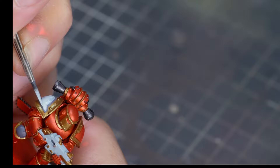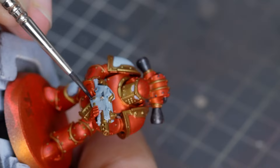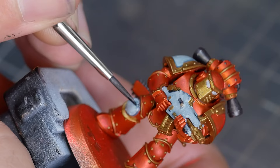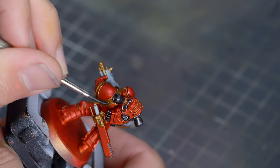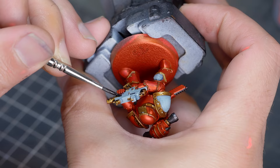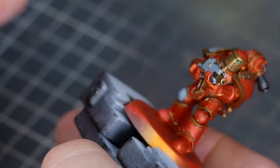I decided to repeat this process on the knee pad and shoulder pad as well, just to break up that red a little bit more. Now we're finished with our base colors, we're going to start washing the model. Starting with the white areas, I'm washing with Druchii Violet - wait, Drakenhof Nightshade - this is a blue wash and I'm thinning it down about 50% with water. If we didn't thin this down, it would be too strong and end up changing the color to blue. What we really want is a light bluey-gray shadow. Our next wash is Agrax Earthshade, going over all the gold areas. You can use Reikland Fleshshade for this as well, but I like to mix it up. We're going to be slightly overlapping onto the red to give a nice dark border between the two colors.